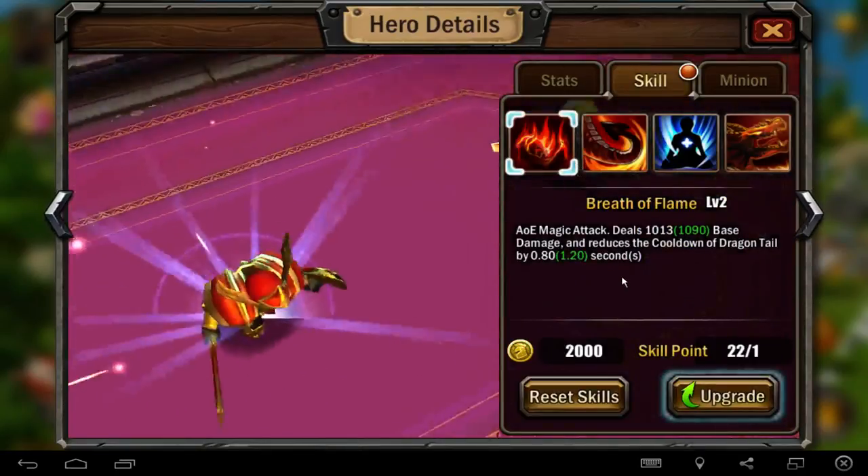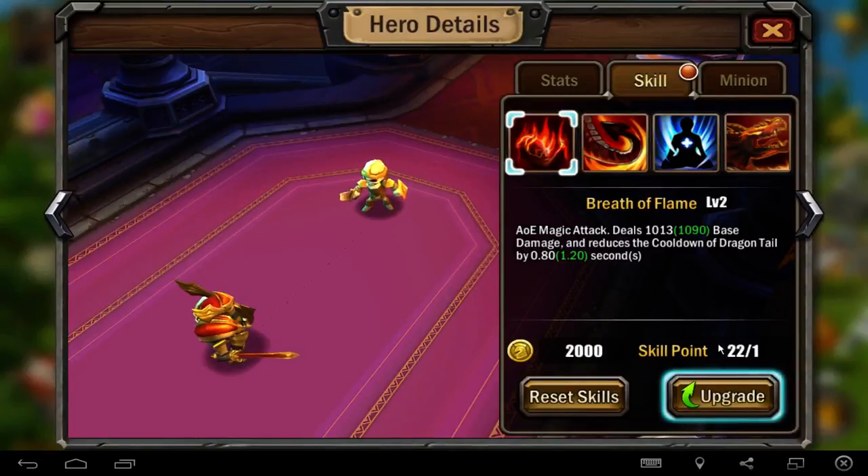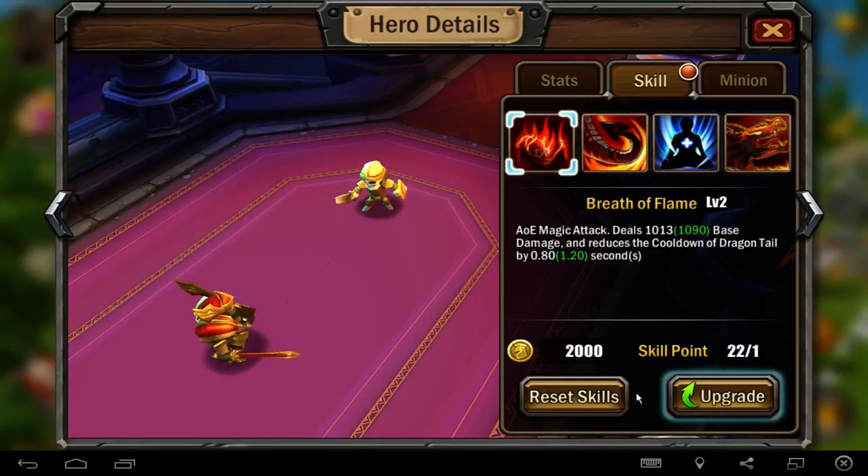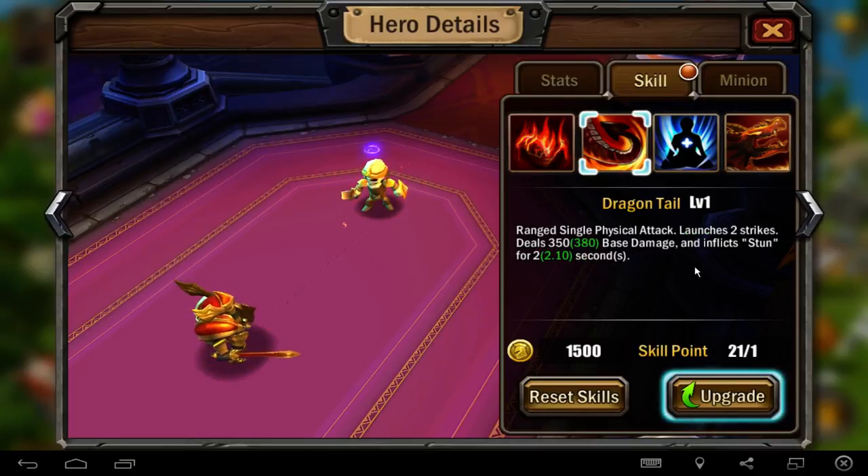He has nice skills. The first skill is Breath of Flame. If you start the skill you will get the cooldown of broken tile lower. On my level it's 80 seconds lower, but if you upgrade - for example one point twenty seconds. It's not really a damage skill, it's just a skill that starts better for combination, so you get the Dragon Tile cooldown a little bit lower. Dragon Tile is a skill that launches two strikes, deals damage, and inflicts stun for two seconds at level one.